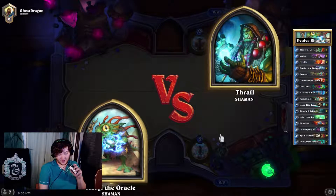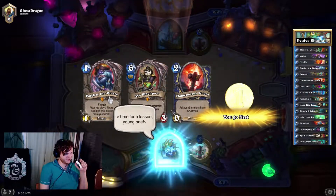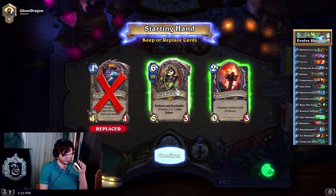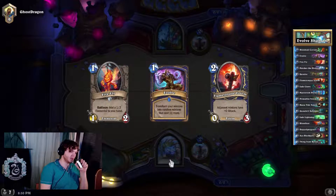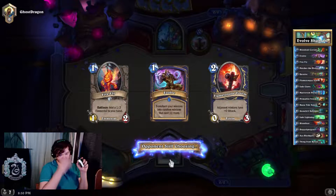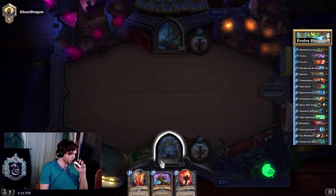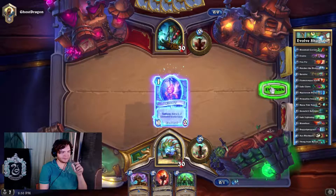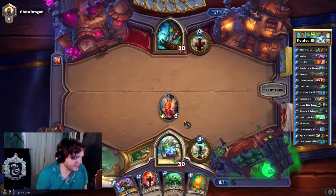So that was game number one of the climb. Rank nine right now — I'm not sure how many stars I didn't look. This is probably a mirror match, which means I want to have firefly in my opening hand. I think flame tongue is pretty good. Firefly, flame tongue — if this is a mirror match and I'm going first, it's a really really good beginning.